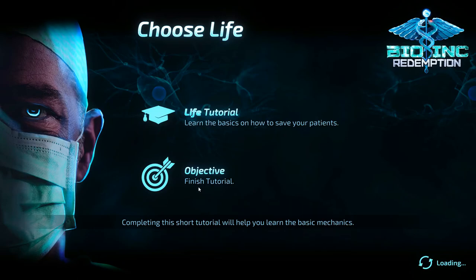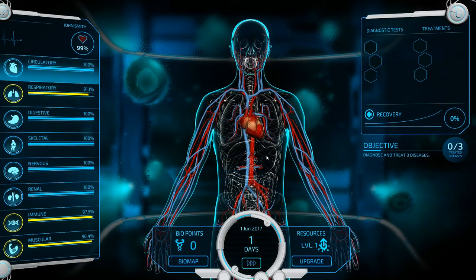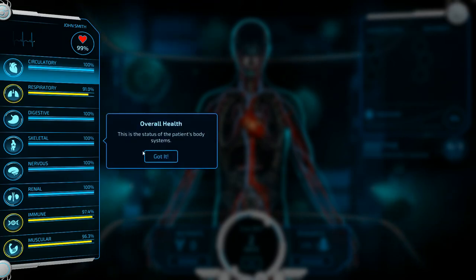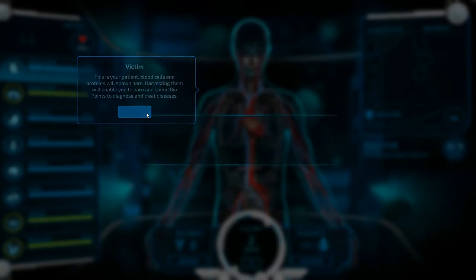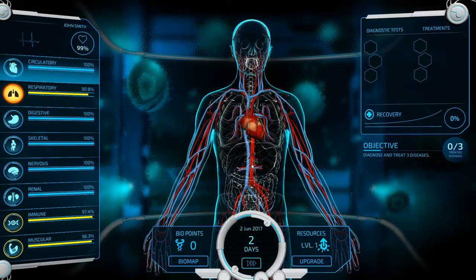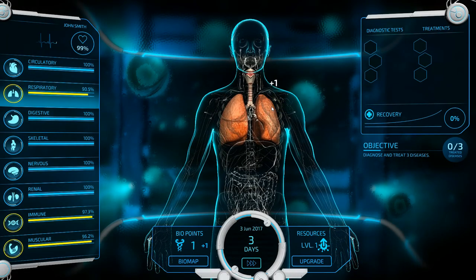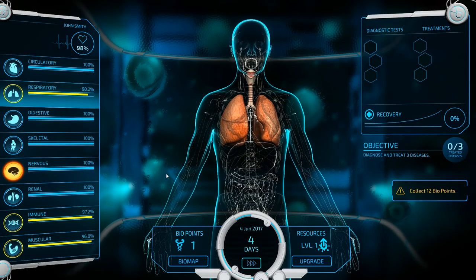My objective is to finish the tutorial. The game will teach me all the basics so I can cure my first patient. Blood cells and proteins will spawn here — harvesting them will enable you to earn and spend biopoints to diagnose and treat diseases. Click the highlighted system and hold the left mouse button over the blood cell until the resource is collected. Now collect 12.